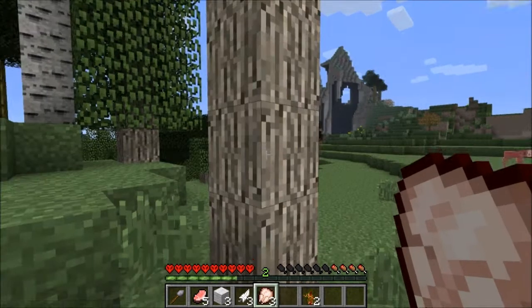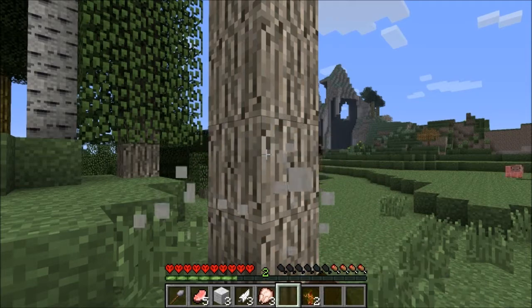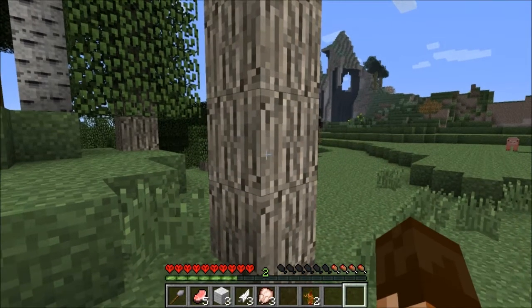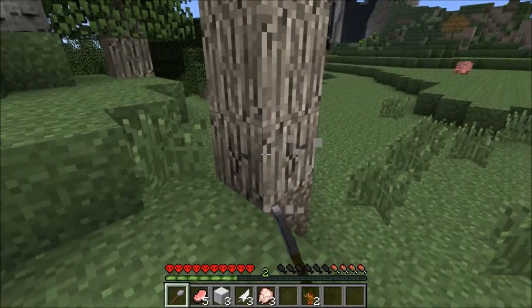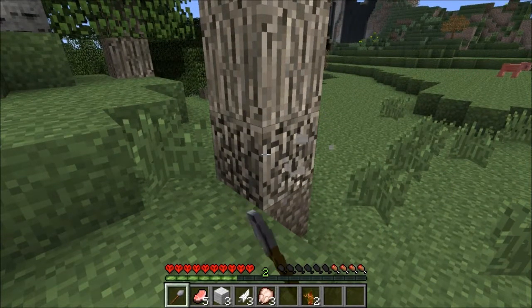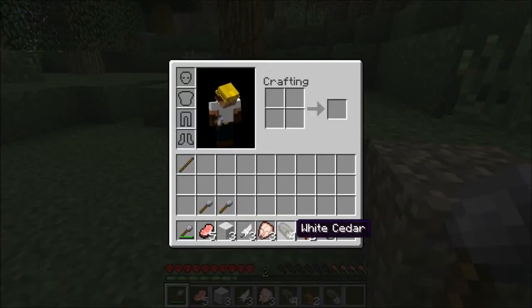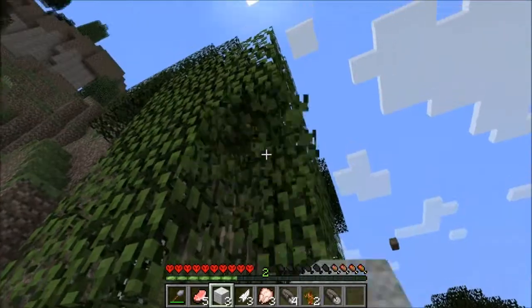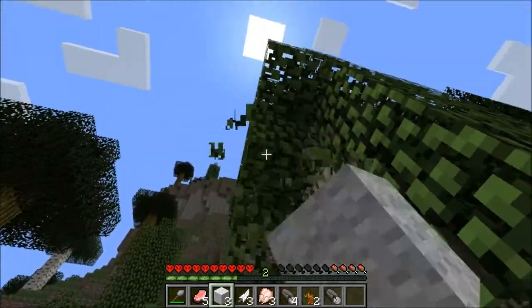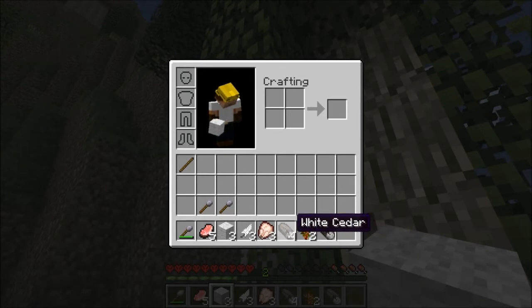If I was to punch this tree right now I would not actually get anything — I can break it all the way down and it would just reset. I need a flint tool, which I made with a stick and a piece of flint — the most basic tool in the game. When we break down a tree we get logs. That's white cedar — we'll go into what that means for our future before too long.